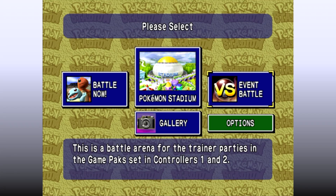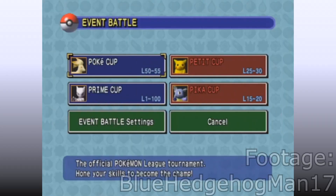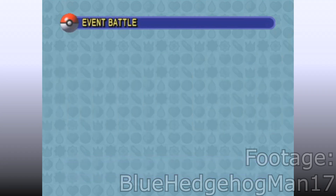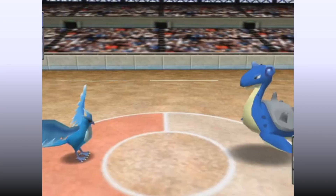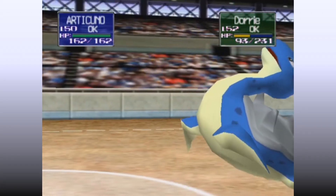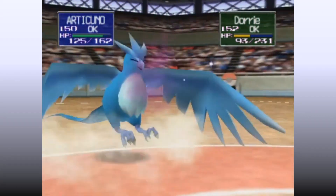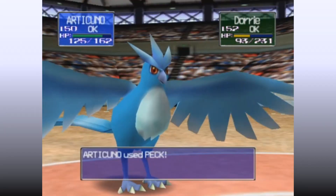Next up, Event Battle. This is a battle arena for the trainer parties in the game pack set in Controller 1 and Controller 2. We don't have game packs, so the footage I'm using will have credit on screen. It basically allows you to battle using the in-game parties in Controller 1 and 2 on the big screen using Pokémon Stadium's mechanics instead of the original games. It's nice of them to put it in a spot where it's easily accessible, I guess.